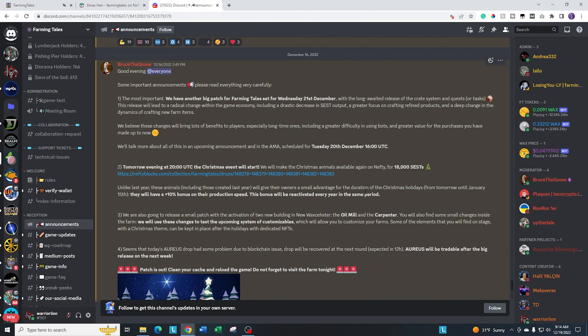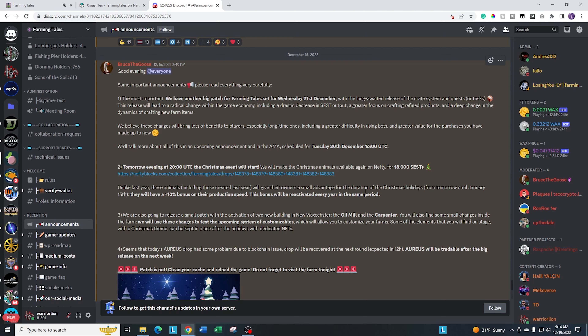There is a patch coming on Wednesday that's going to add some additional items. Mostly something we've been waiting on is the crate system. The crate system allows you to batch products and then sell them on the secondary market. It looks like the crates are going to cost lumber in order to create them, so hopefully everybody has a lumberjack. If you don't have one, it might be a good time to sneak out and grab one before the price jumps up once people realize they're going to need that lumber to create the crates. Again, speculation — not financial advice.